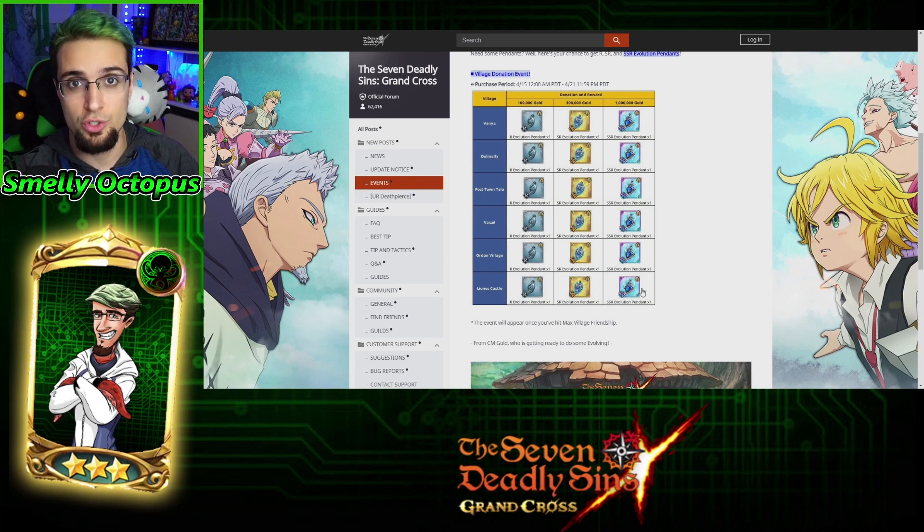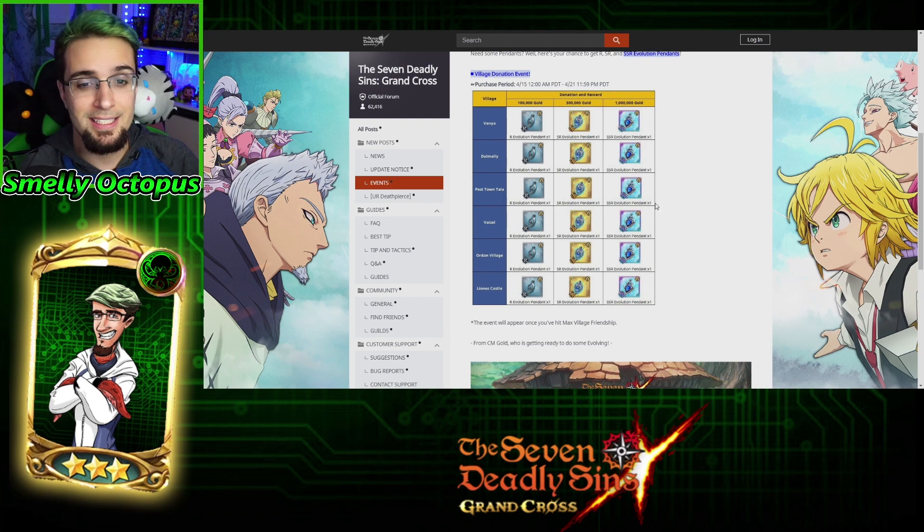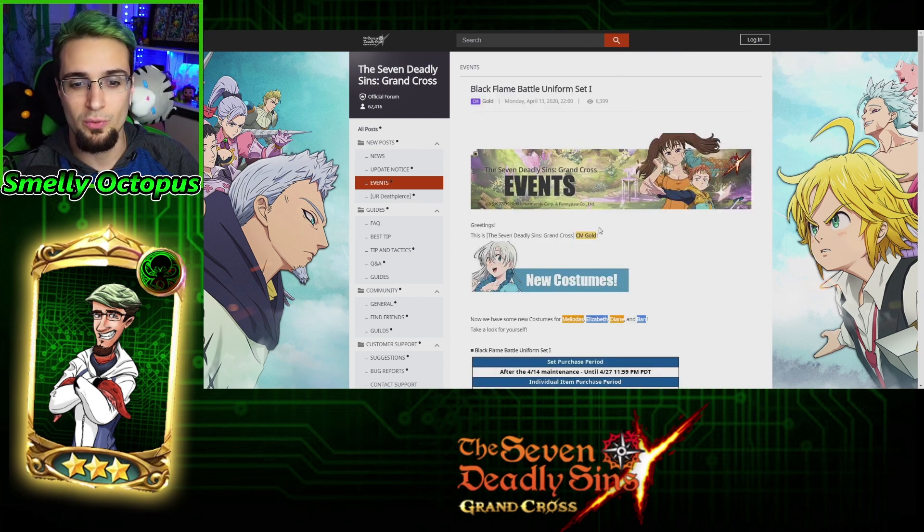If you guys have six million gold — which you should — there was a lot of half-energy for the books and a lot of farming. Make sure you're selling to Veronica. I have a whole gold guide on my channel if you guys want to farm gold, but this is highly recommended. Easy six pendants of each and you're out the door. So six million gold — good luck guys, hopefully you have it.